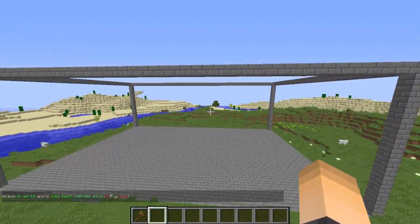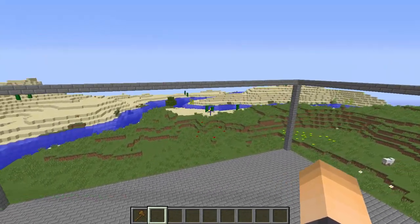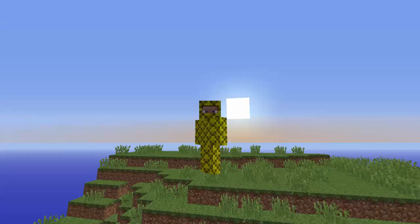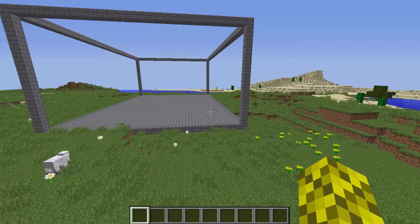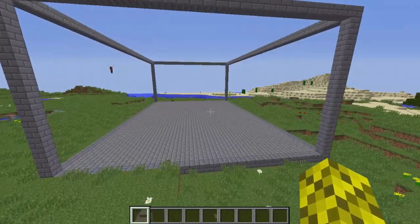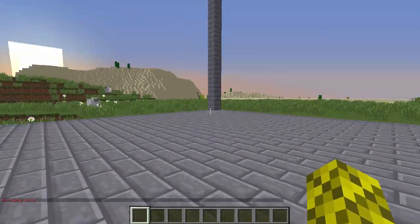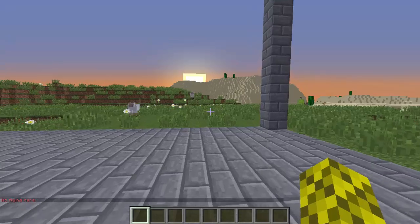So if we were a random player who was flying and came into the region, bam, it would stop. I'm an op so it won't work for me, but I'm going to show you how it works with a non-op. We have another player here who is non-op, so if he had /fly on and flew into the region it would disable it, just like that. Pretty sick — now if I try to fly, I can't. That's always awesome.